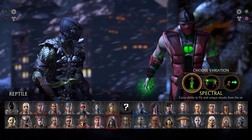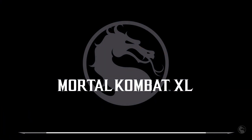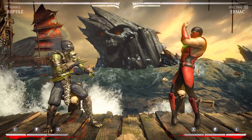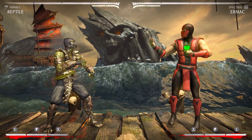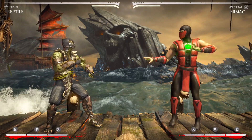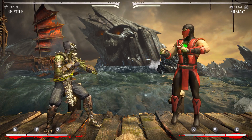All right, so Spectra Ermac's combo is going to be very simple as far as execution, but it's going to be difficult to put yourself in the situation to get a brutality finish. That's the challenging part, and I've only done it once. I came up with a way to get a brutality with the meter burn teleport after the float, and there's only like a five percent window that you have in order to get the brutality — you have to get your opponent into that window to actually pull it off in a combo.